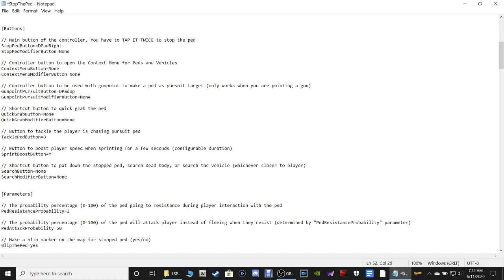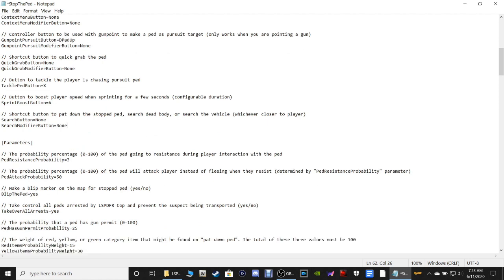For the button to tackle the player chasing a pursuit ped, change that 'B' to a capital X for controller users. For the next one down, change that 'Y' to a capital 'A' because it gives you a sprint boost and your sprint is already on A. Trust me on this - you'll never lose a suspect.